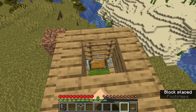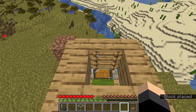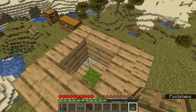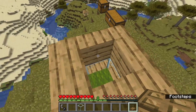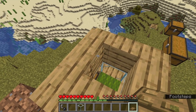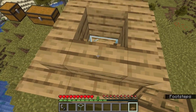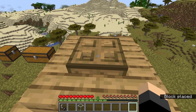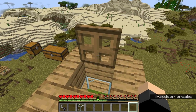And then we'll place our ladder down. You don't need the ladder, but just in case you fall in here. If you want to make this all closed off, you can. And you just want to put the trapdoor down — I want to make it facing away, so just try to place it on top of the ladder, like so.